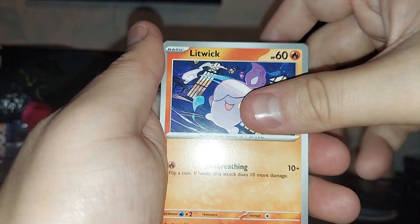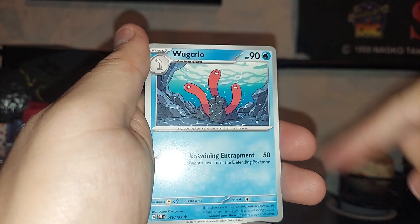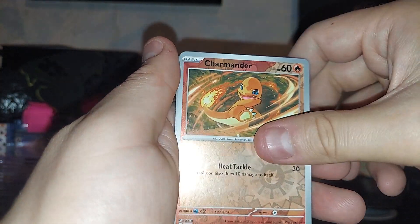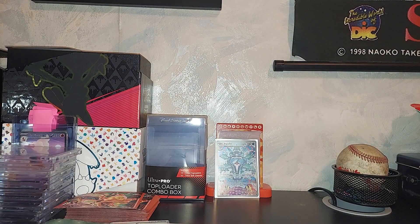Fighting Energy — this is the last pack. If you guys like this video, please don't forget to give it a like, comment, and please subscribe for more. Charmander reverse, Kangaskhan, Togekiss holo — I hope you guys have a great night. Have a good one!